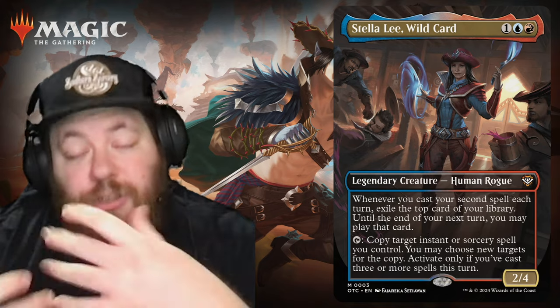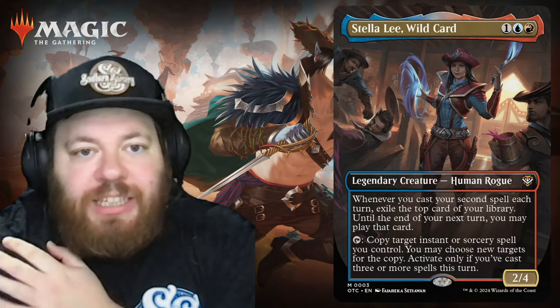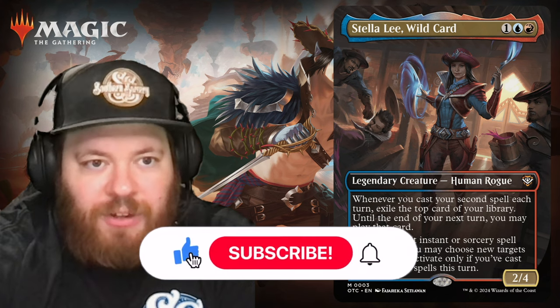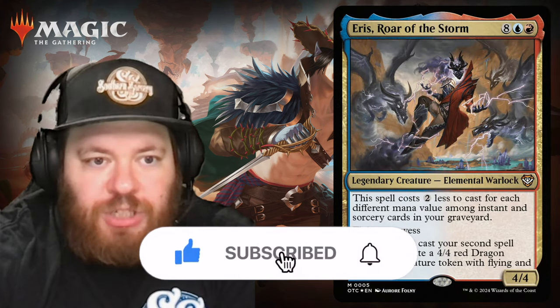A little foreshadowing there — it's all about copying and cheap spells. She is the main commander, and then the secondary commander is Eris, Roar the Storm.